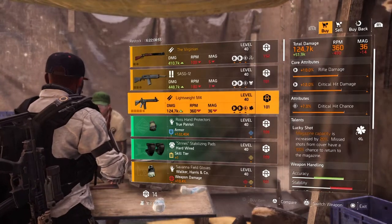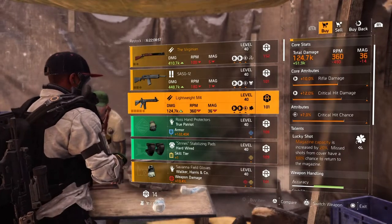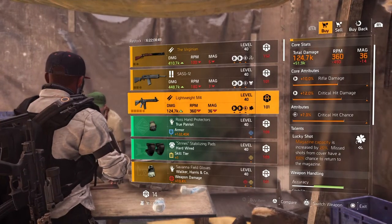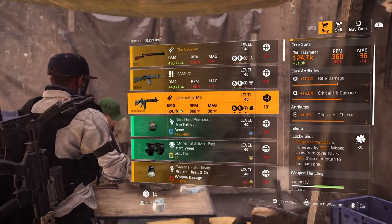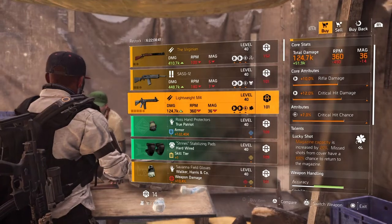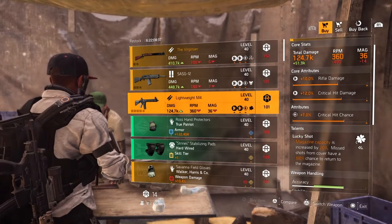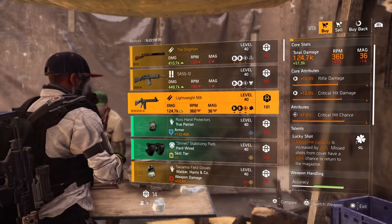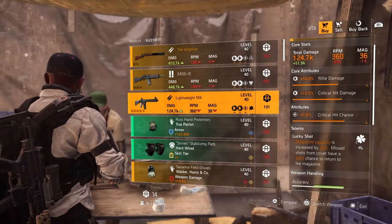Next we have the Lightweight M4 rifle — core attribute 10% rifle damage, 12% critical hit damage, lower attribute 7% critical hit chance, and the talent Lucky Shot: magazine capacity increased by 20%, and missed shots from cover have a 100% chance to return to the magazine. If you're one of those guys who misses a lot, put this on your gun — as long as you're on cover you'll get that bullet right back.